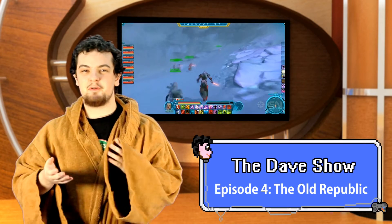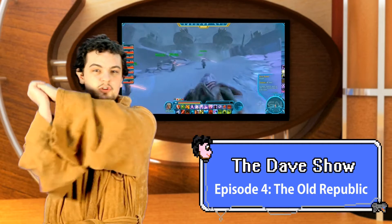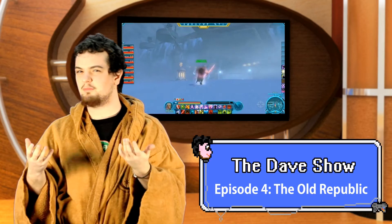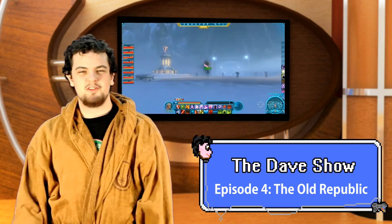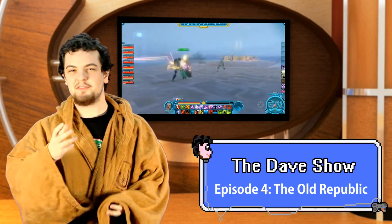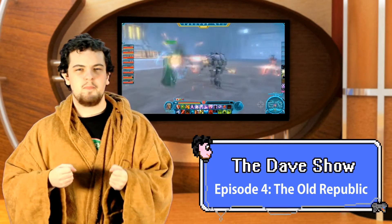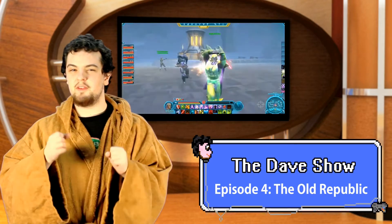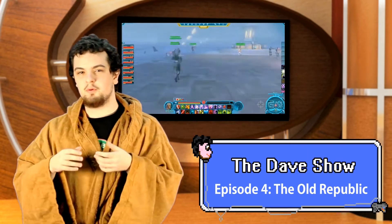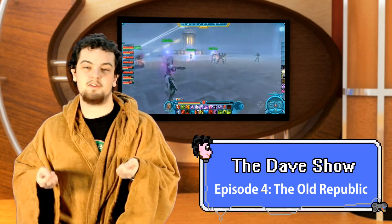Whilst generally the game is very responsive and handles well, there are times when abilities' activation and usage are tied to the characters' animations. So whilst this makes the combat look great and fluid, it sometimes hinders the responsiveness between keyboard input and lightsaber strike. A channeled three-strike combo can suffer from pushback and the last attack won't happen — a small nagging problem, especially for melee-based classes. Hopefully community feedback will bring this to Bioware's attention for future patches.